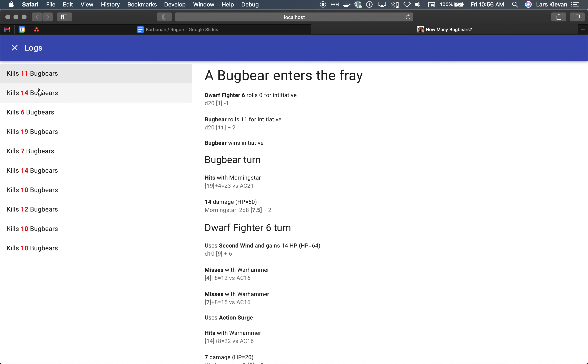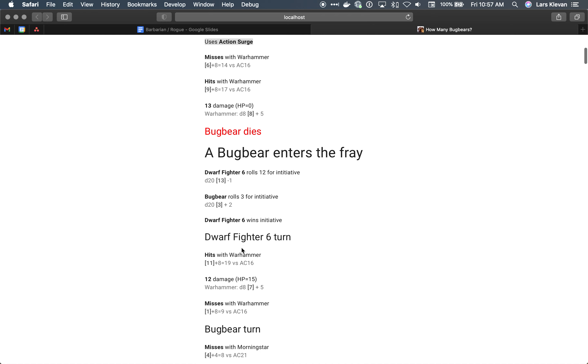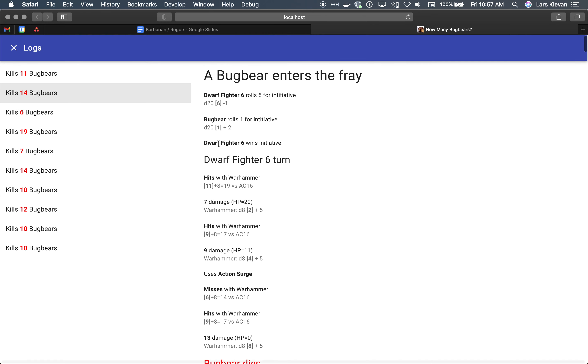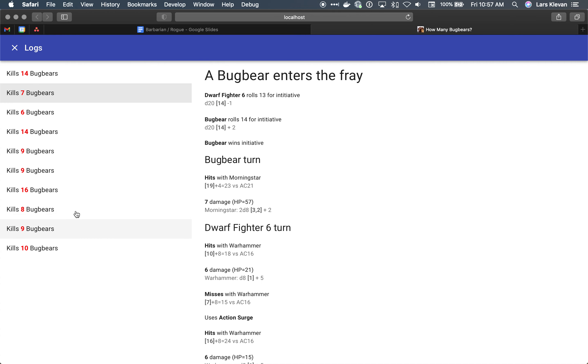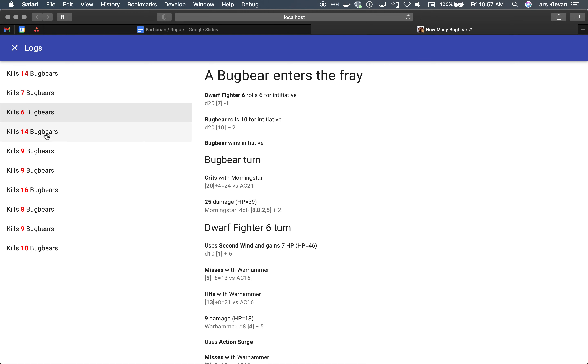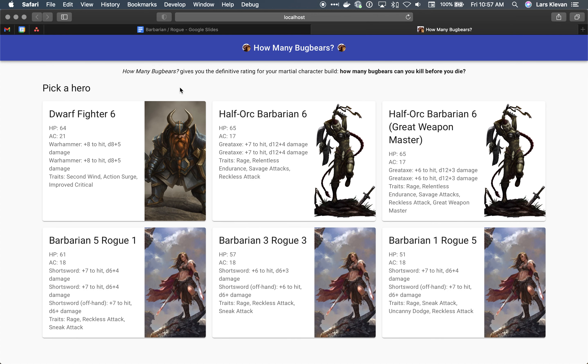You count how many bugbears they kill before they die. I saved 10 sample combats even though I'm simulating 1,000, just so I could review through and check — is action surge working right? Is second wind working right? As a baseline, a level 6 dwarf fighter can kill about 13 bugbears. If you run the simulation a few times the number fluctuates a little bit, but gives a pretty consistent result. The range in this example of 10 runs is 6 to 14, so it depends a lot on what you roll. Here the bugbear crits on the first attack and does 25 damage, so our poor dwarf fighter starts off on the wrong foot.